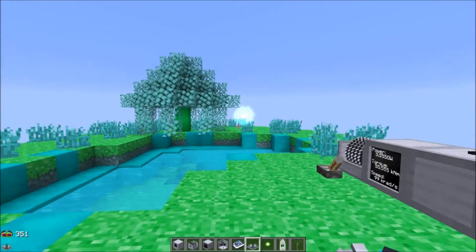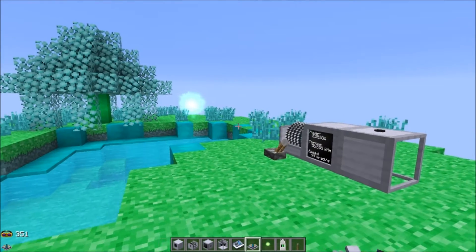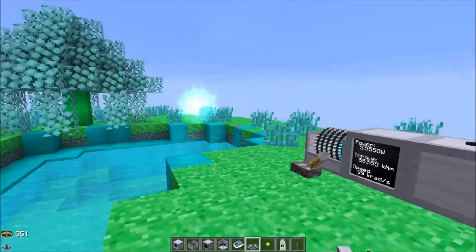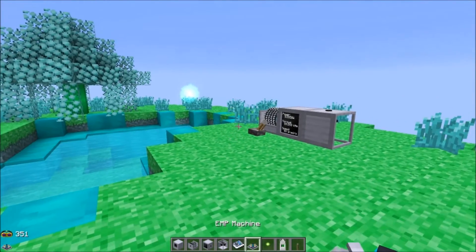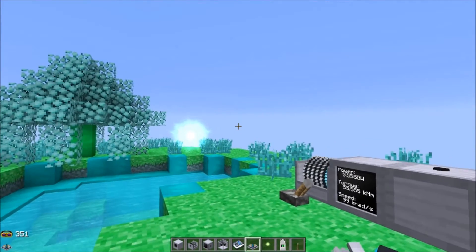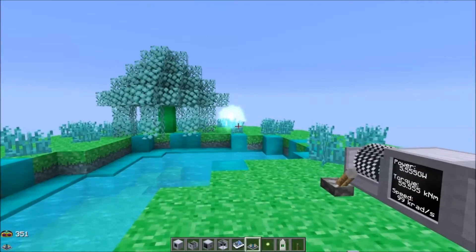Hello YouTube, SentinelH here for a little extra video. So if you remember back to the episode about the EMP machine and the self-destruct machine, I mentioned that the EMP machine can destroy ore nodes. The reason I said that is because in the handbook it says it can upset the balance of magic nodes, and I for some reason assumed that meant destroys them. But Rekha has said in a comment that that's not true, and rather cheekily suggested that I should record what it actually does. So it might be something pretty darn cool.